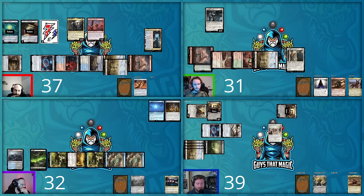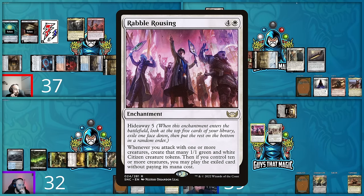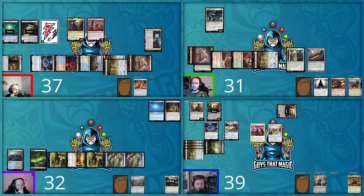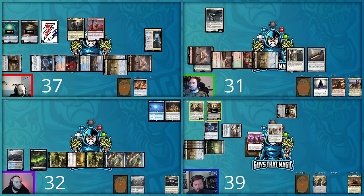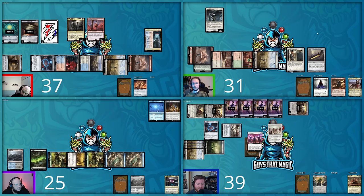David regroups from the Cyclonic Rift, noting he would have preferred to cast it on Hunter's end step to prevent Dockside Extortionist value. He taps for blue, white, and red to recast Dr. Madison Lee. Shane pays the Rustic Study trigger. David casts Paladin Dance making an energy and drawing a card. On his end step he discards Spirit of Path of Ancestry due to hand size.